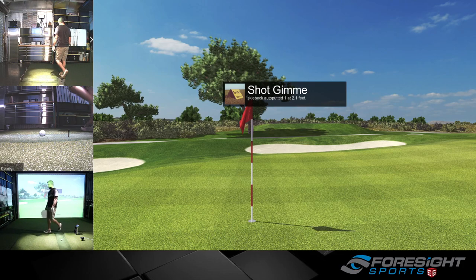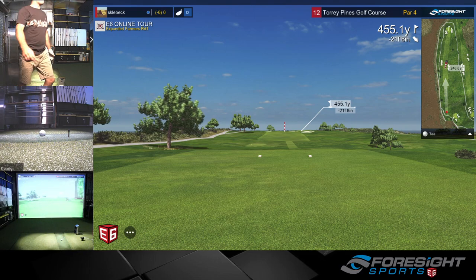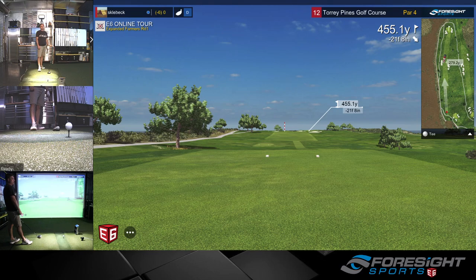The wedges I'm using are this year's Vokeys — the 2020 SM8s. I use a 50 degree gap wedge, 54 sand wedge, and a 58 lob. I do have the 46 degree Vokeys wedge as well that I used with my last set of irons as a pitching wedge, but I kept the TaylorMade P7MC pitching wedge — 47 degrees. I used the 46 Vokeys wedge in my P760 TaylorMade irons for the last two years.